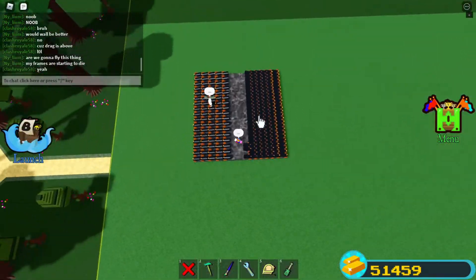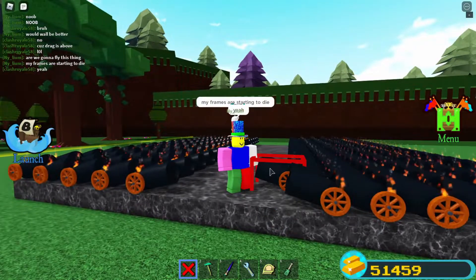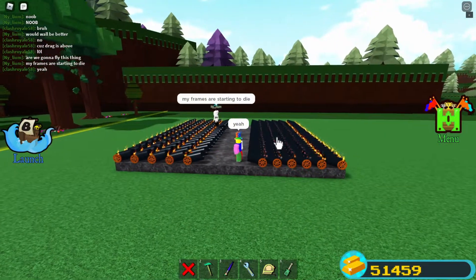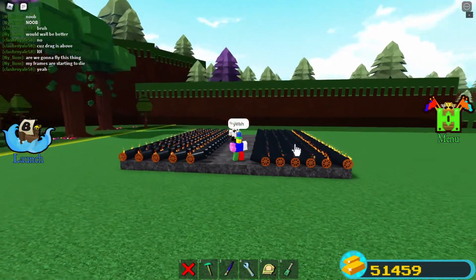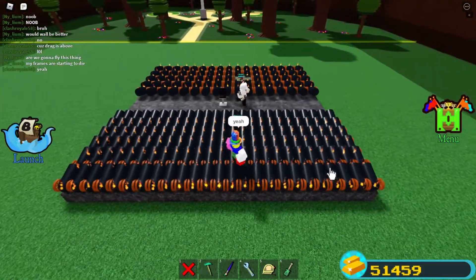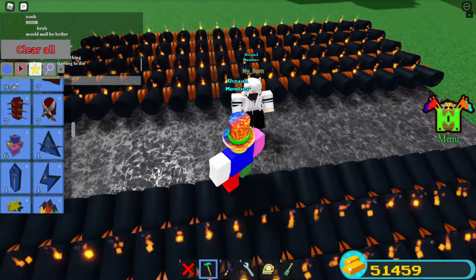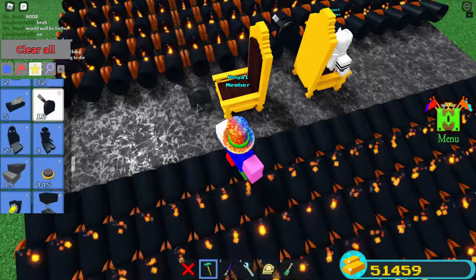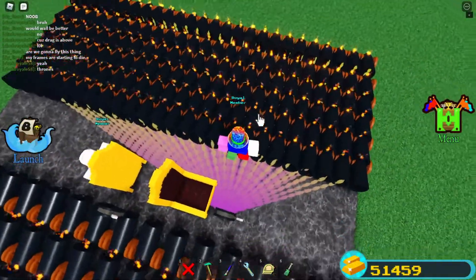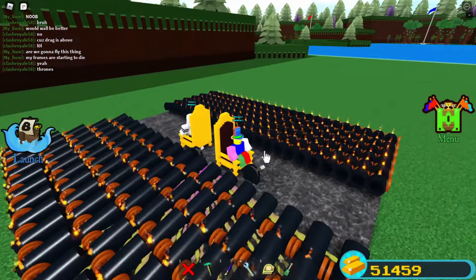It's getting a bit laggy when we place this many cannons. I think five rows on each side is enough — I have six rows, doesn't matter. I'm not going to manually count them. Let's place down the chair. Oh my god, that is a lot of links — we're ready to go.